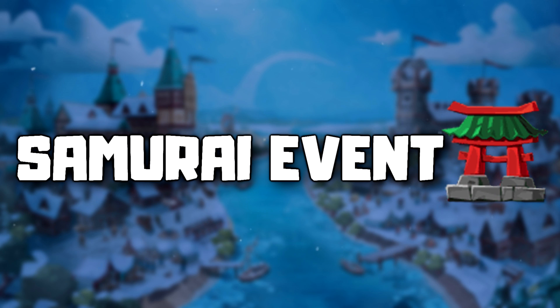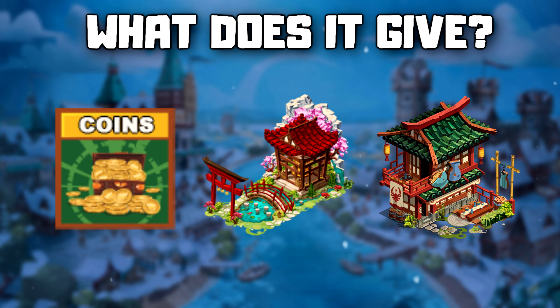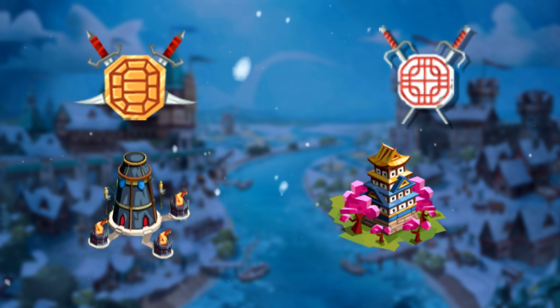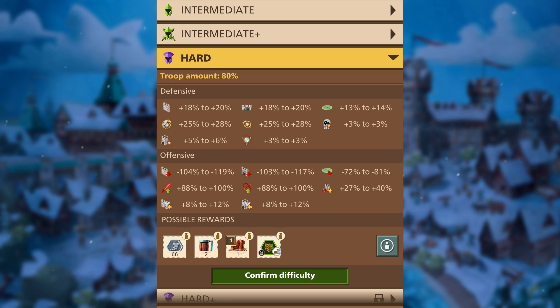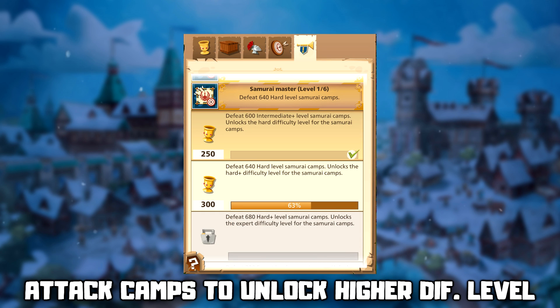The Samurai event will help you to quickly earn a lot of coins, decorations, and TCIs. Similar to the Nomad event, but instead of the Khan camp, you get Daimyo castles and townships. At the start of the event, choose the highest difficulty level that is unlocked. You can unlock it at Achievements by attacking the Samurai camps.